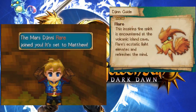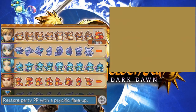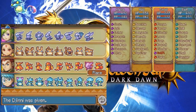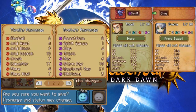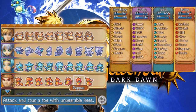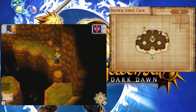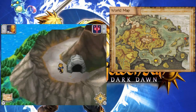Flare! This inspiring fire spirit is encountered at the Volcanic Island Cave. Flare's ecstatic light elevates and refreshes the mind. I know who to give it to — I'm gonna give this to Tyrell, and then I'll give this to Sveta. I can finally set this guy again. At this point we can give any djinn to any character that doesn't have nine already, so we're pushing to the limit as to how many djinn we've got. And I love it.